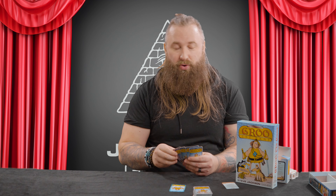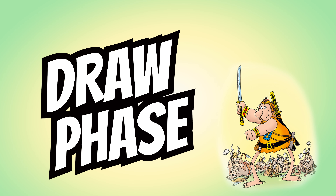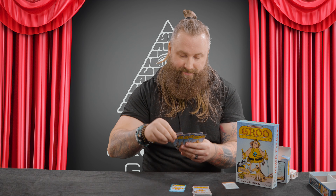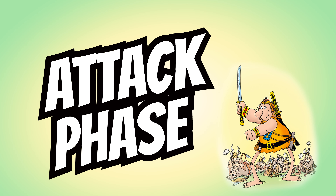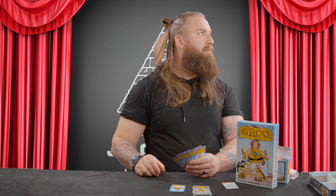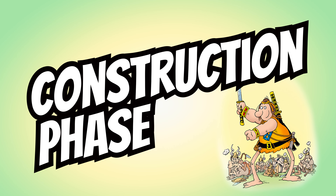I'm joined here with Future Jay — this is the same Jay just filming in the future, so I apologize in advance for any continuity issues. To start, choose a dealer and place the blue Groo card at their spot. Deal out five cards each and place the rest of the deck in the center of the table as the draw pile. If you get any effect cards in your initial hand, put them back in the draw deck and reshuffle it.